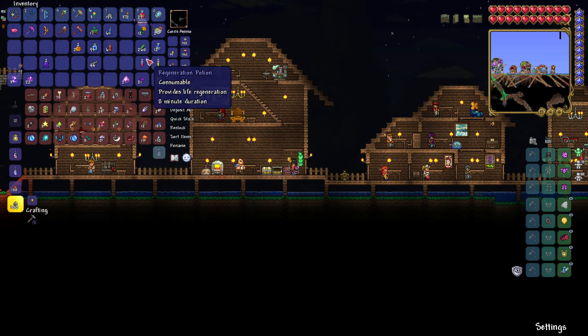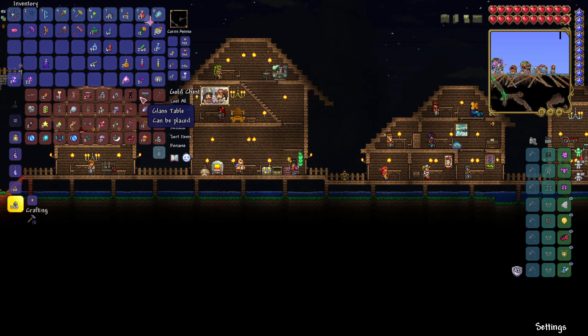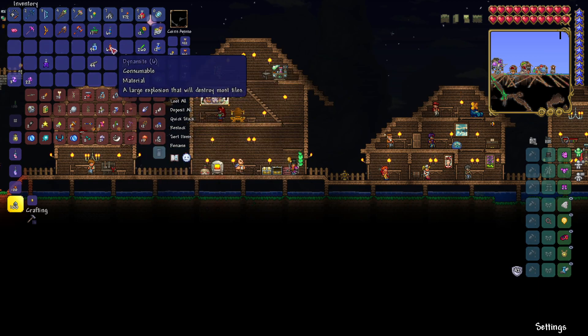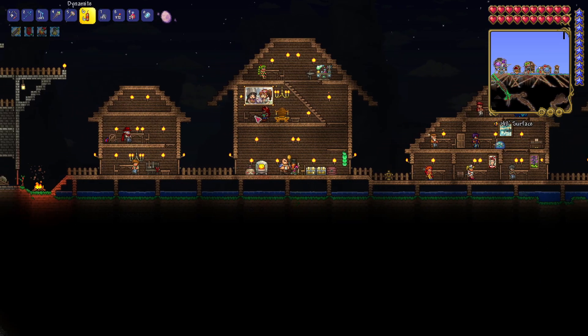All right, so here are my potions — regen, archery, iron skin. Those are the most important ones right now. I don't want to spend any more dayblooms on the queen slime because I shouldn't need to really. Magic power — yeah I want to save that as well. I'm pretty much ready.